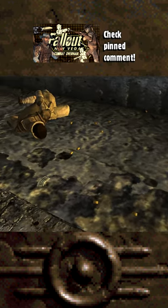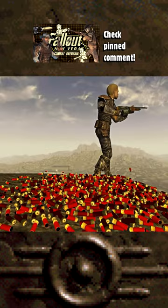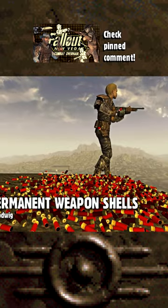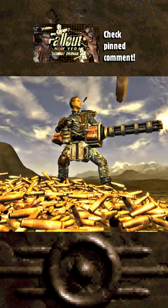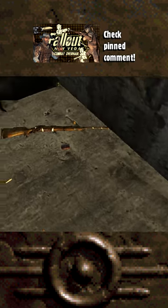In vanilla New Vegas, you would only be able to tell if a gunfight took place at a certain location from the bodies of fallen participants. But with Permanent Weapon Shells, you'll now be able to see what type of weapons were used in the firefight, since this mod will make ejected bullet casings last forever until you restart the game. And it's only right we use this in tandem with the next mod to know exactly what gun was used.